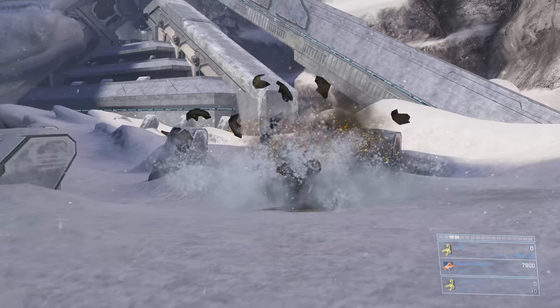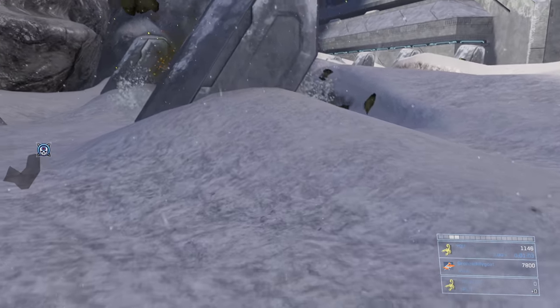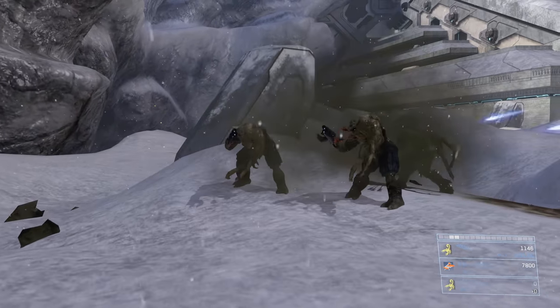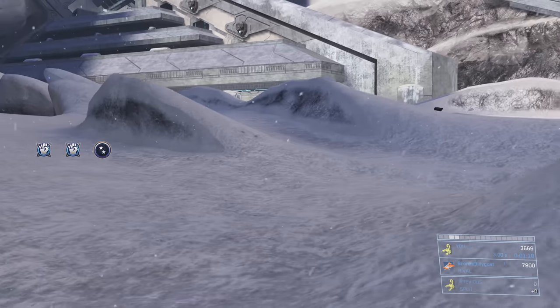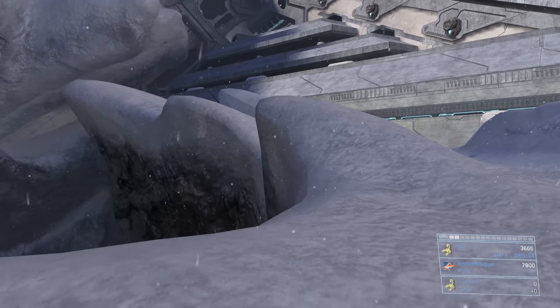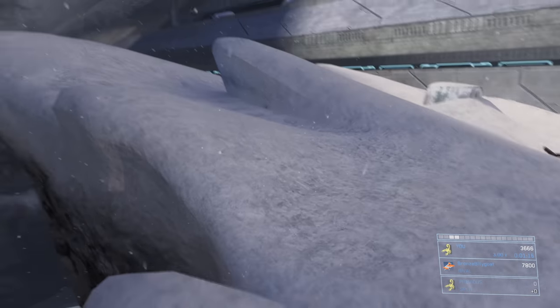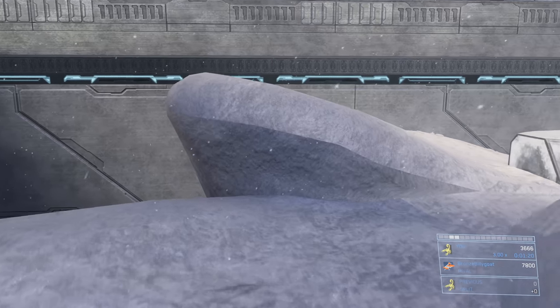For the first strategy, the frag jump: we're going to kill this hammer-wielding Brute Flood form right off the bat and steal his hammer — we don't need it but it's handy to get shields back. We move over to the left side of the pyramid, basically trying to run around all the Flood and ignore them. If they start shooting at you, you'll want to get your shield all the way up before doing the frag jump.